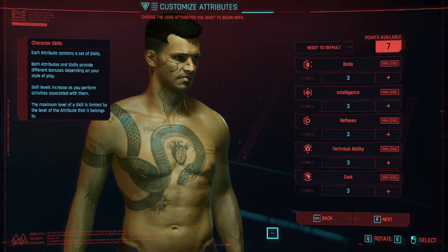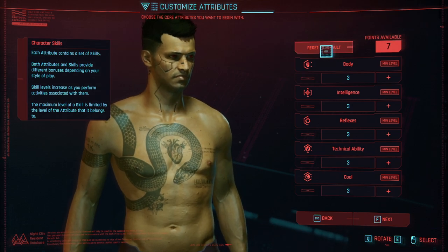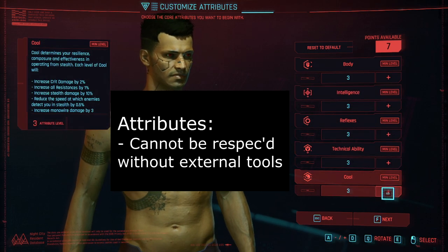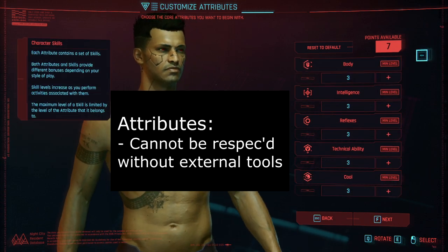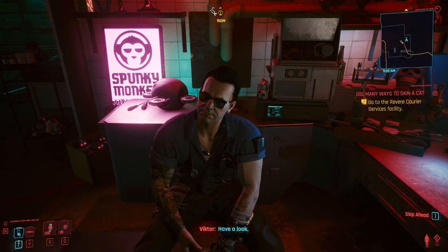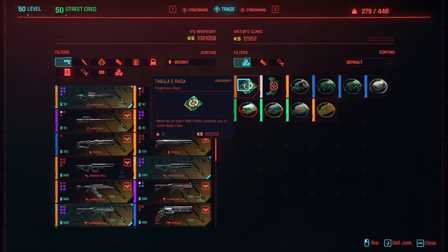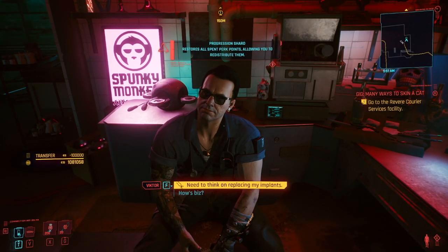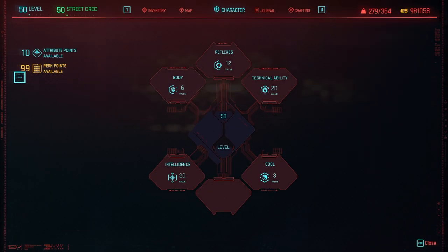Before I get into optimizing your damage, the first thing I'd like to remind people of are a couple of basic facts about attributes and perks. Currently, attributes cannot be reset or respec'd in the game without the use of external tools, so it's quite important to have a rough idea of your endgame build before you dive into min-maxing. Perks, fortunately, have a method of resetting them at the cost of 100k eddies, which is not too expensive once you've hit level 50 and accumulated enough wealth. This means you can spend perks for utility and change the spread later, but the 100k eddies is fairly costly at the beginning, so choose wisely.